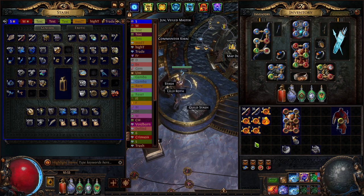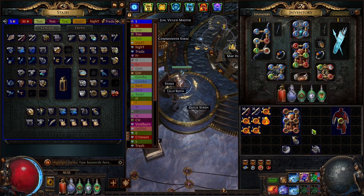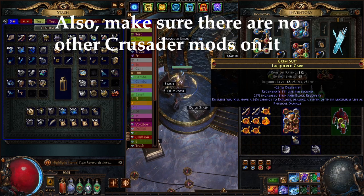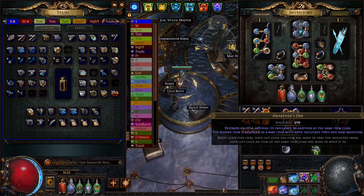For the chest we're going to need a base — a superior sacrificial garb like this one here. I bought it off POE Trade, it didn't have the redeemer mod, so I used a redeemer exalted orb on it to make it redeemer. We also need an explodey crusader chest — any base works, just make sure the explodey mod is tier one and not tier two. And we're going to need an awakener's orb.